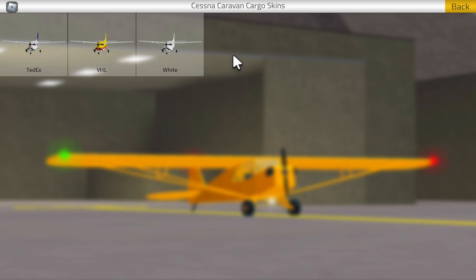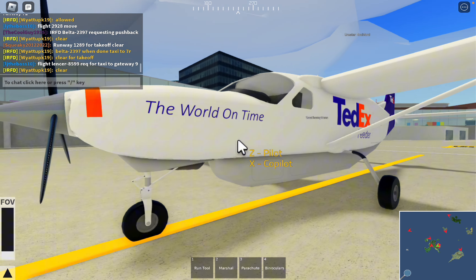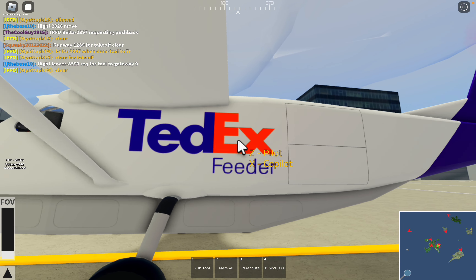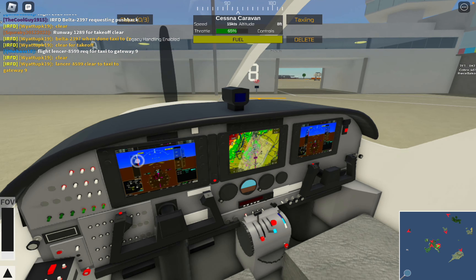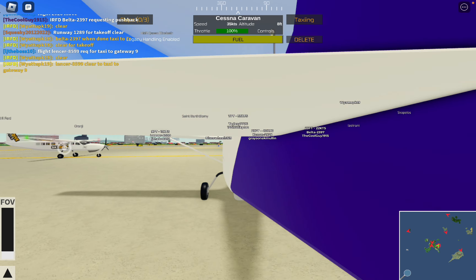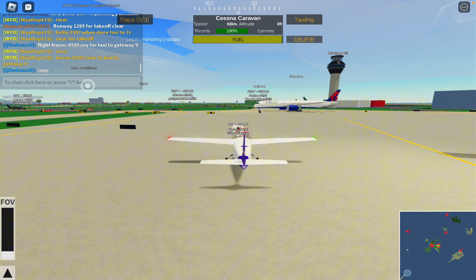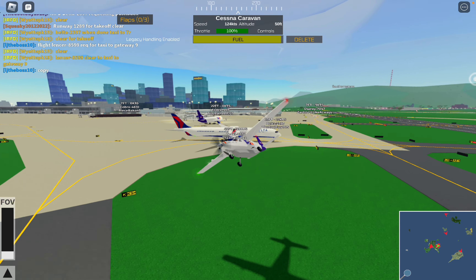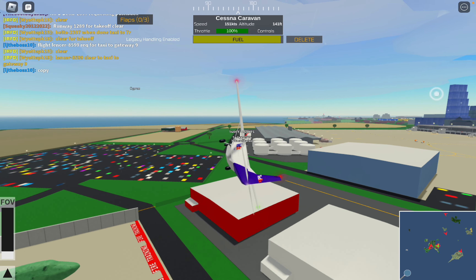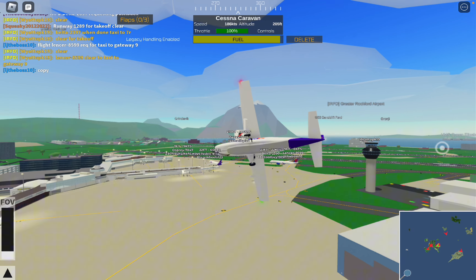I'm going to check out the Cargo Caravan, which comes in DHL, FedEx, and plain white liveries. Checking out the FedEx livery here — it says 'FedEx, the world on time.' It's a feeder aircraft, like the ATR-72. There's also a FedEx feeder, which is just a small aircraft — it's kind of the final destination, it just gets you there. Just going to see if I can pull up over this 787 and not murder him. This is how FedEx lands with your parcels at the door.